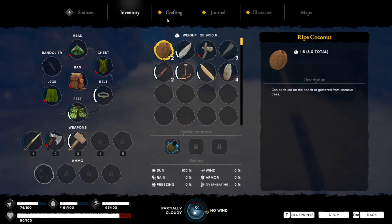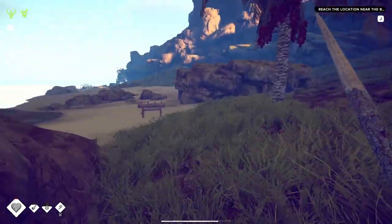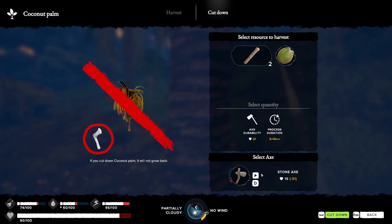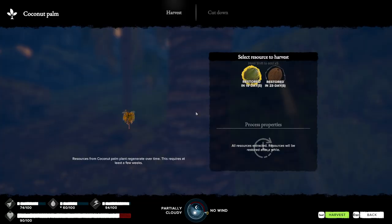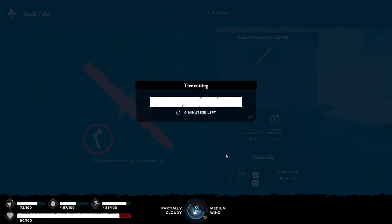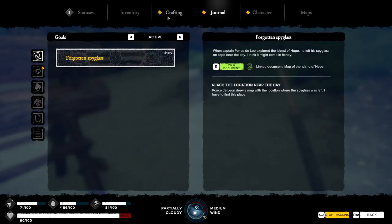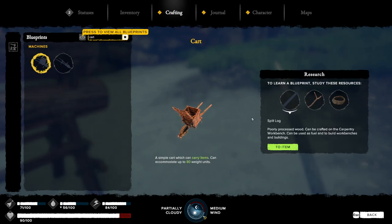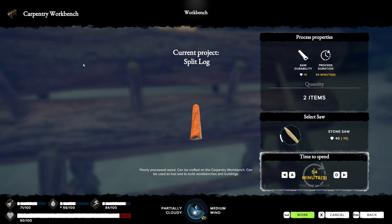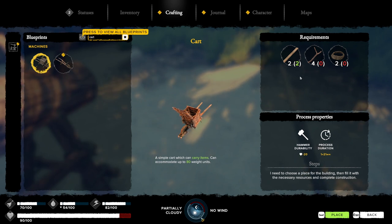Let's make the cart! You make it when you have everything, so we need to split the log first. I'm gonna cut down one of these trees — I'm not sure which one. I might not have enough axe durability but let's try. There we go, cut it down and we got one log. I wonder if these trees will grow back. We needed a split log for the cart — that's a split log, hopefully that's what I need. A lot of blueprints unlocked!